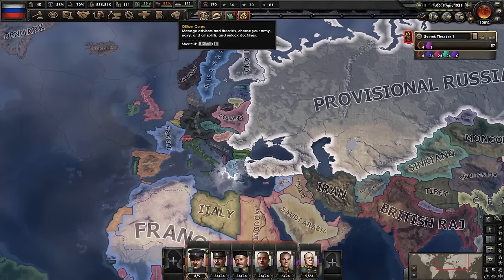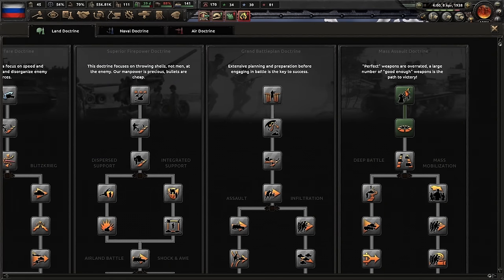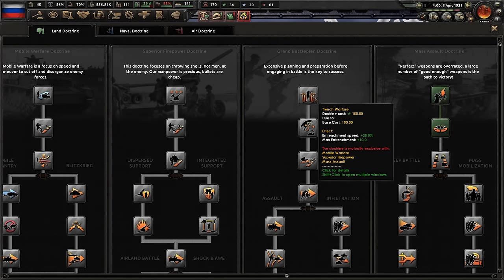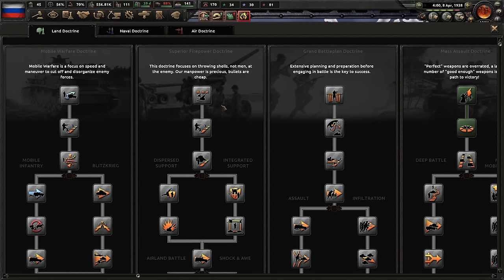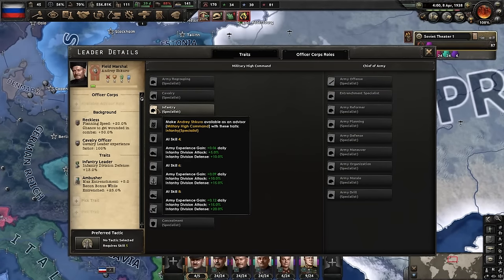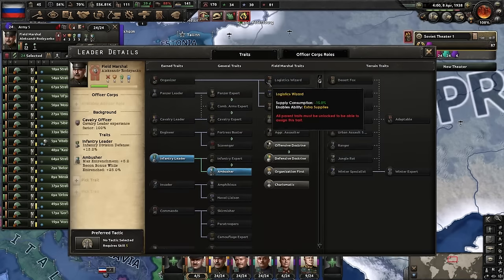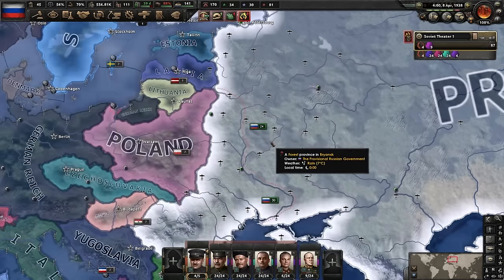In hindsight, I think I made a mistake by going mass assault doctrine - probably better off going grand battle plan if we intend a very defensive war, or just superior firepower, which is still the king of doctrines. Unfortunately I've got more bugs - I cannot assign an infantry specialist, the button doesn't work on any of my generals. Oh well, it is what it is. I'm going to wait on building too many tanks - I need other stuff first, such as anti-air. Trust me, we're going to want anti-air and fighters. The AI is very, very aggressive.